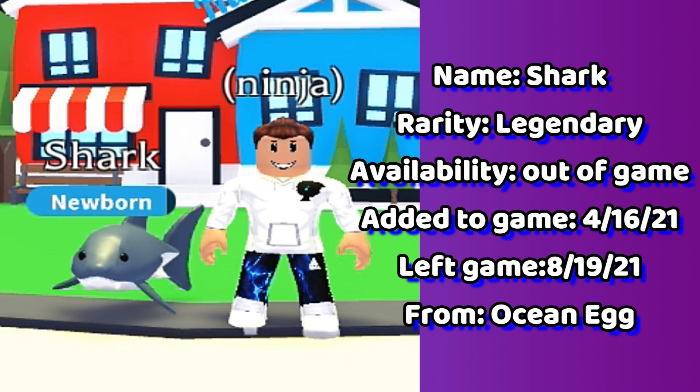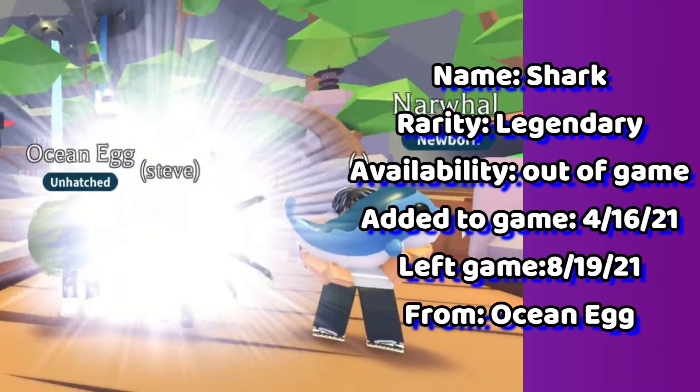Followed by the shark. This is one of two legendary pets that you can hatch out of an ocean egg.